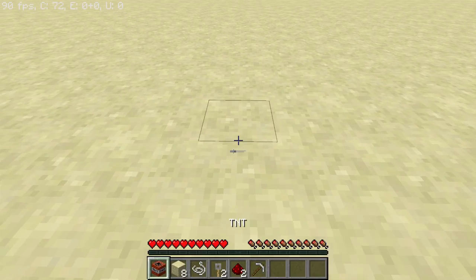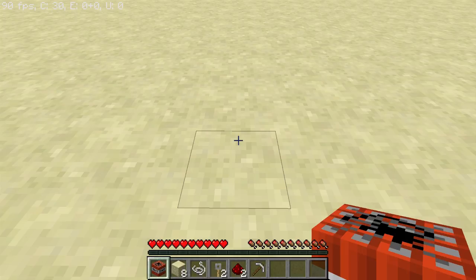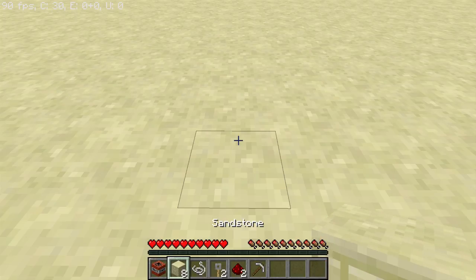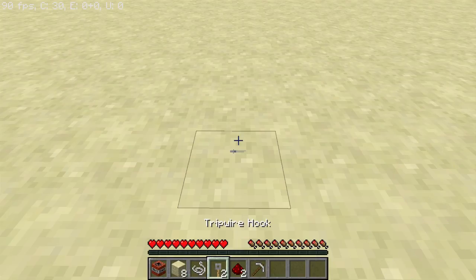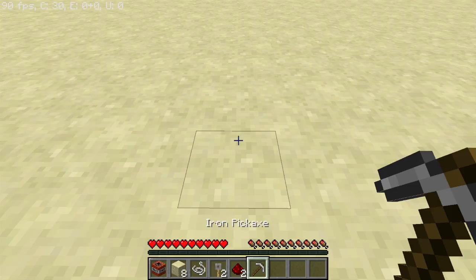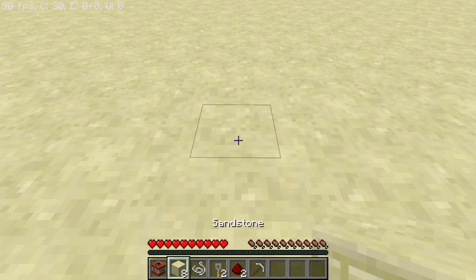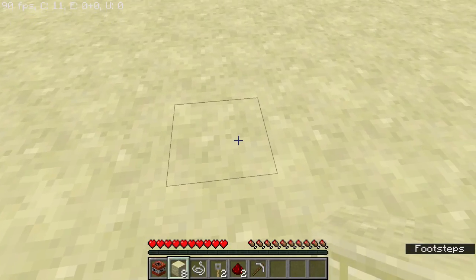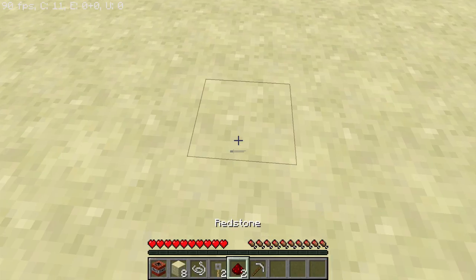Now this is what you need. You need one TNT — that's going to be the POW. You need eight blocks; it can be any block, any building block really, it doesn't have to be sandstone. And one string, two tripwire hooks, two redstone. So you only need two redstone, two tripwire hooks, one string, eight blocks, and one TNT.